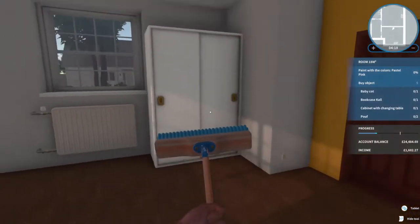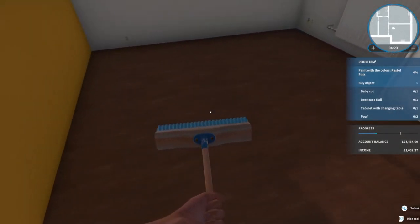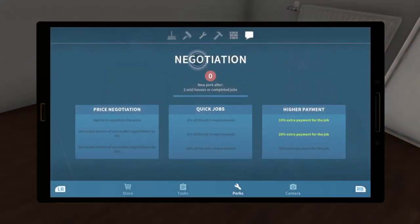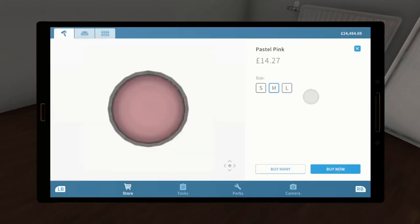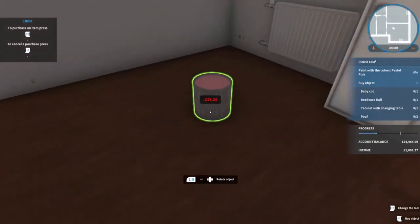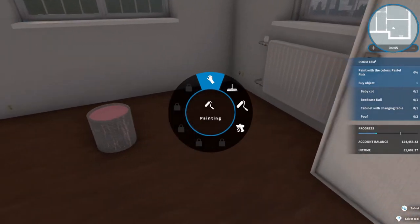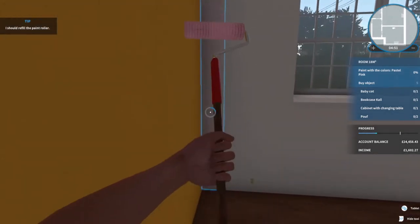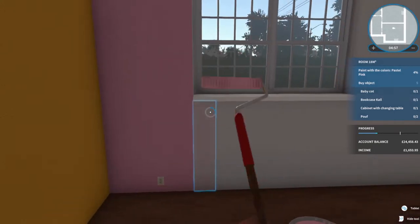Welcome back - I went and had dinner. We need some paint tasks. Paint with pastel pink - let's buy a large one, might be too much but we just got to try these things out. Sometimes it just doesn't want to select. Paint it all the same color. Now we've got the perk that means we can't paint over the same wall.